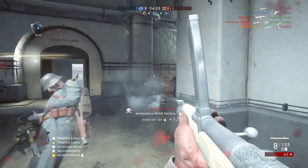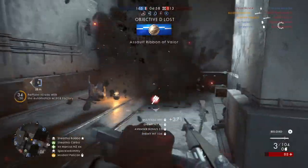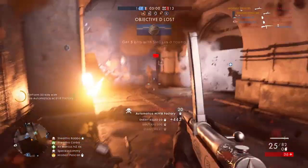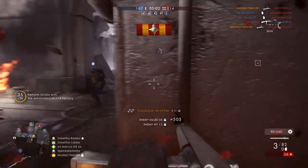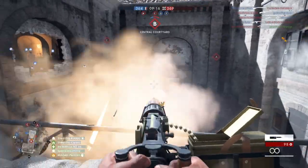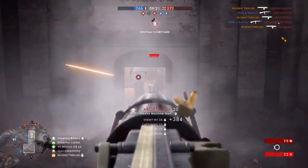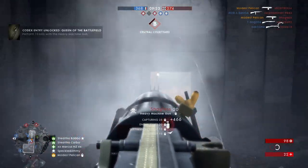Fort Deveaux is close quarters mayhem with battles taking place in a maze of corridors and hallways, but thanks to its clever map design you are often able to avoid bottlenecks by finding alternative routes to the objective. This is an infantry only map and instead of spawning a behemoth when one team gets too far behind, they are given elite classes: two Sentinel units, a flame trooper, and the brand new trench raider.